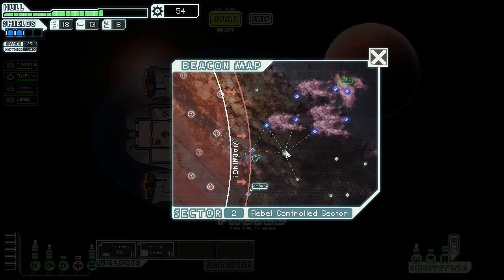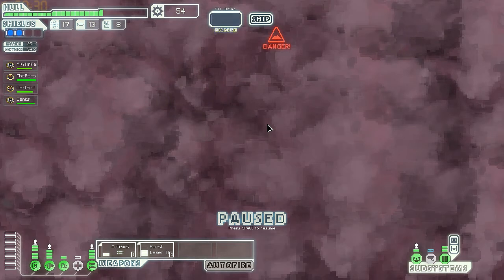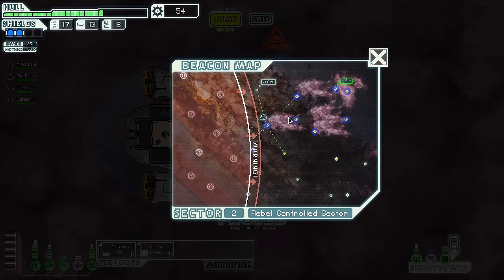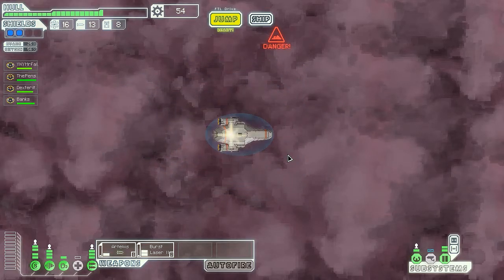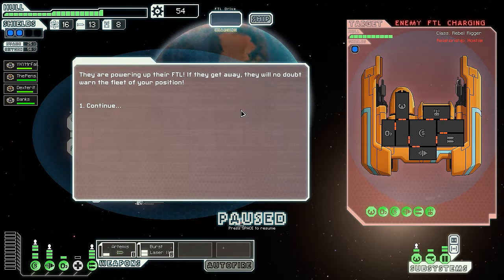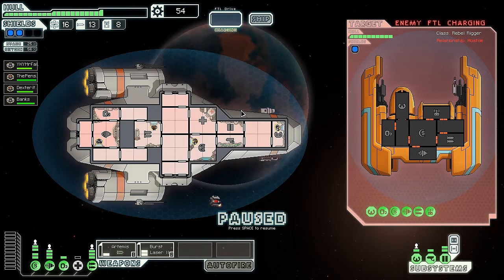Three extra fuel - not a bad deal. Let's jump into the nebula now. This beacon is apparently a tourist destination. One of the ships at the small station is offering a deal: trade three missiles for two drone parts - that sucks, I don't use drone parts. Let's jump back into the nebula and maximize our beacons per sector. We stumble across a forward scout of the rebel fleet - they're powering up their FTL and get away, no doubt warning the fleet.